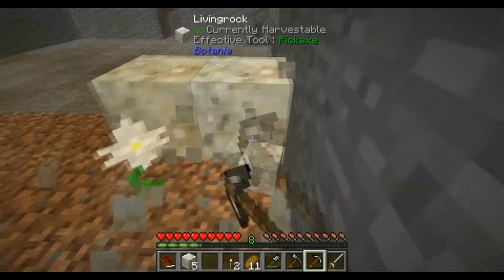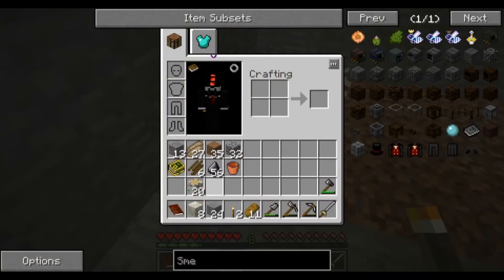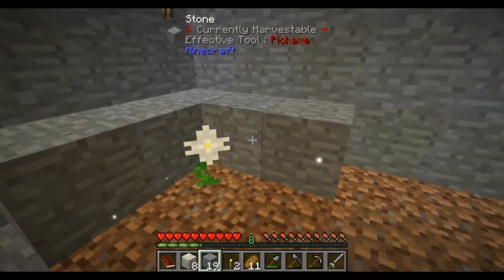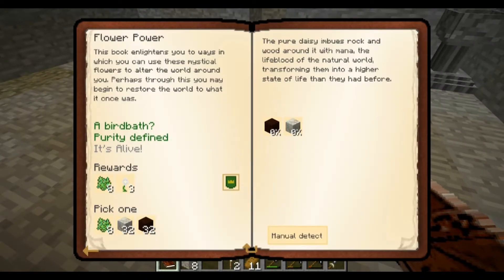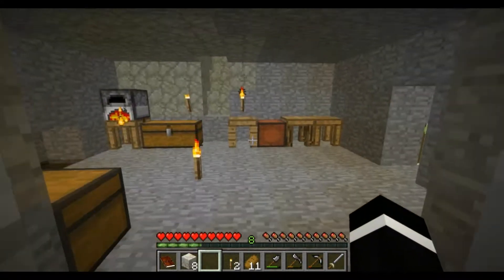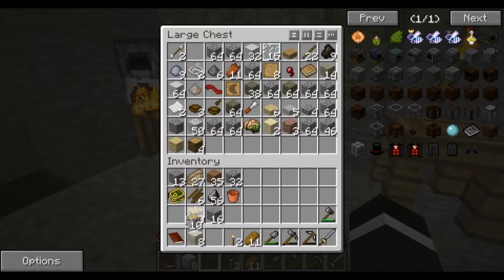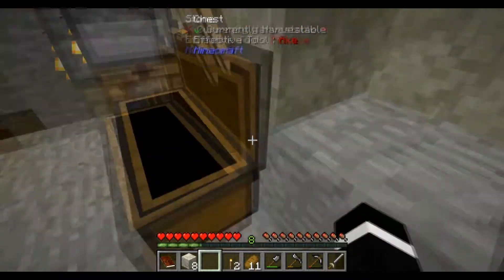This turns into living rock, which is a big part in Botania. I think we need 16. I think the full transformation takes about a minute. Yeah, 16. But that's pretty much what it is, and it's a very nice setup.